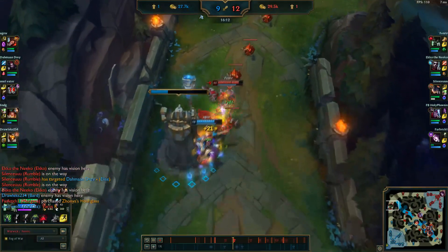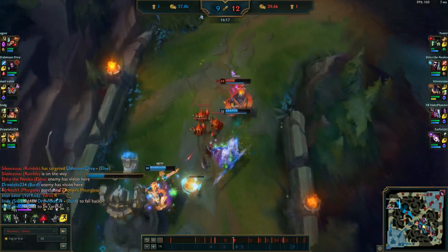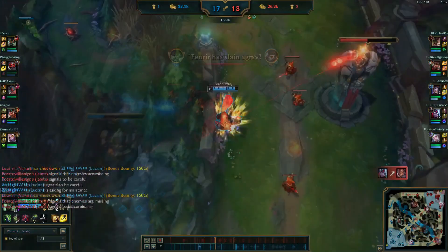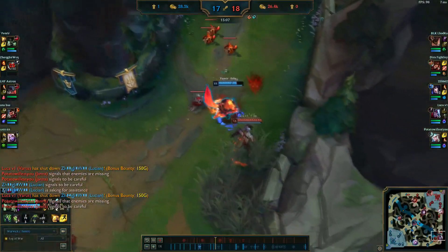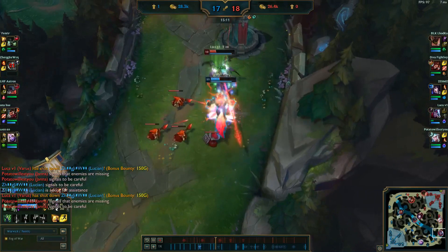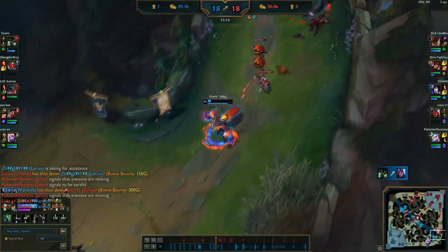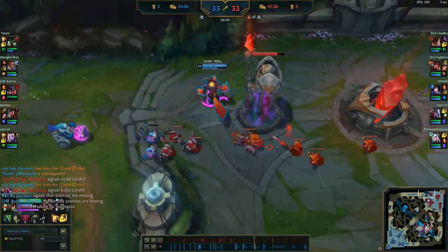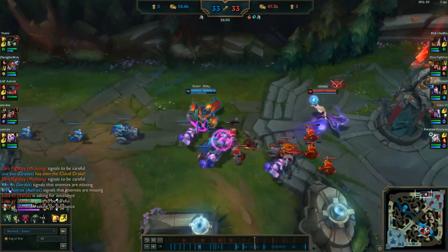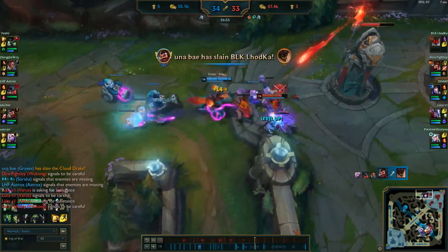One of the coolest things about Warwick top is that you can change up your build from jungle Warwick. The first item that Fenrir buys in every single one of his games is Titanic Hydra. This is because Warwick, with all of his abilities, doesn't actually have any consistent wave clear. Not only that, Warwick's Q and his ultimate both apply on-hit effects. Junglers generally get less gold income than their laners, so most jungle Warwicks have to buy Titanic Hydra and then go straight into full tank. But when top lane Warwick gets ahead, he's allowed to buy two damage items.